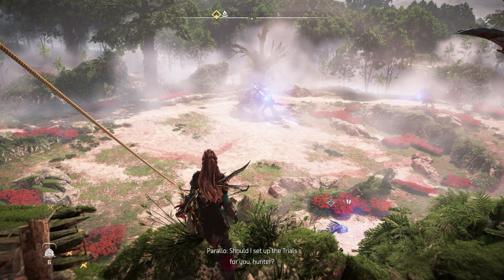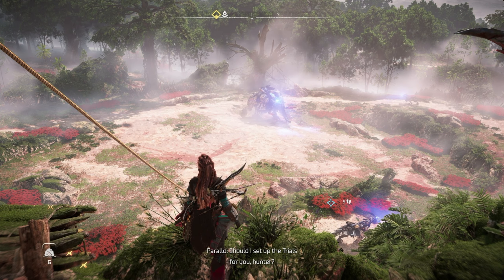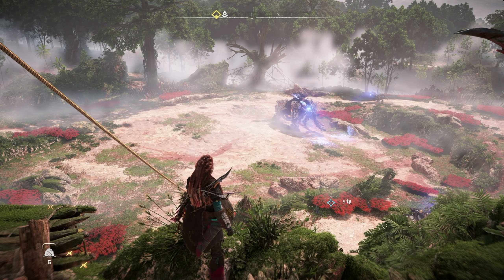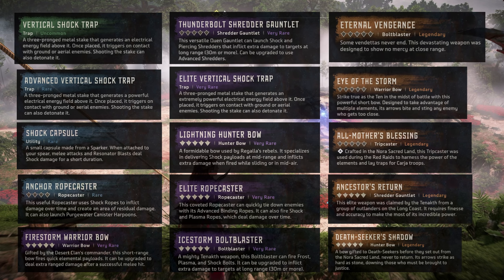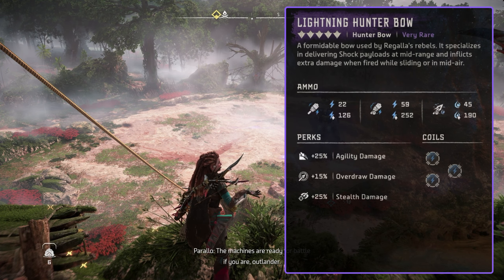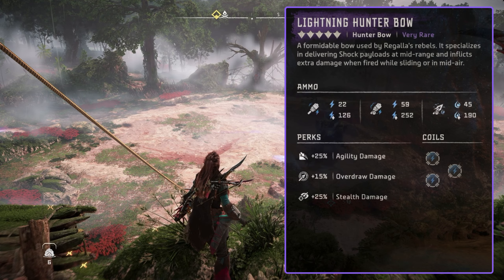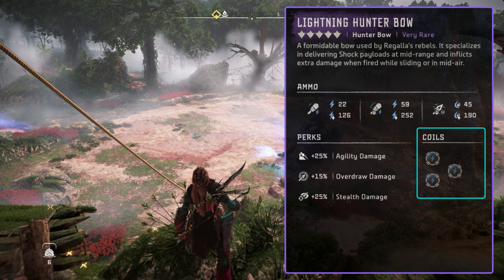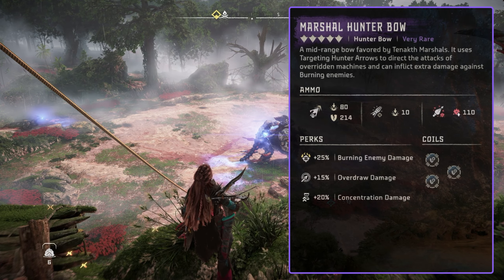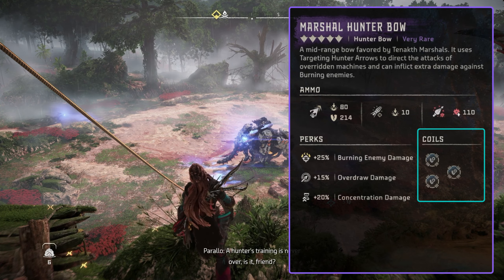There are two essential weapons we're going to need: a weapon with shock, and a weapon with tear. There are a lot of ways to shock a machine in Horizon Forbidden West, but I'll be using the Lightning Hunter Bow because it comes with advanced shock hunter arrows, which allow us to build up shock more quickly. I'll have mine loaded up with 3 plus 12% shock coils. And for tear, I'll be using the Marshall Hunter Bow loaded up with 3 plus 15% component tear coils.